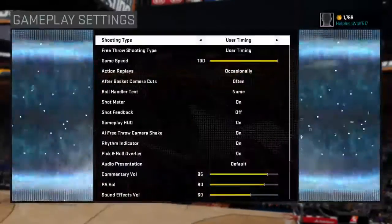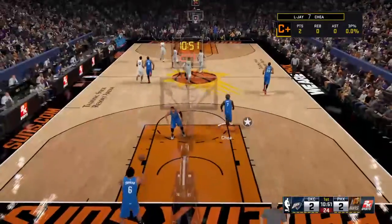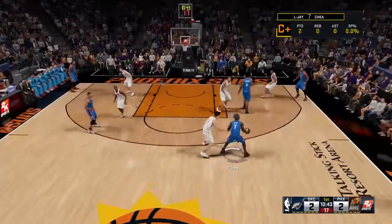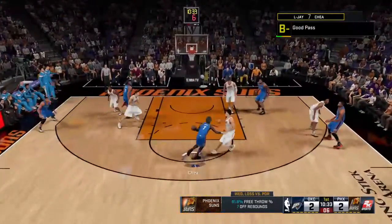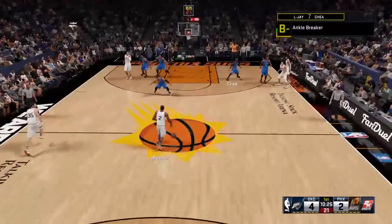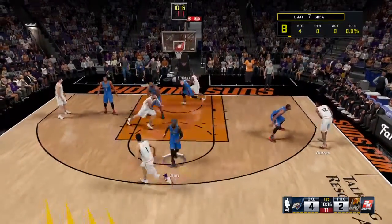I forgot to tell you guys — I already have pep move size up and killer crossover, but I think you can still get it. It doesn't matter. For pep move size up, all you have to do is do your ISOs. Got his ankles again. Pass the ball, give it back to you, do your size up, and then run to the paint. It doesn't matter if you make the basketball or not — you just have to do your ISOs and just make it to the hoop.